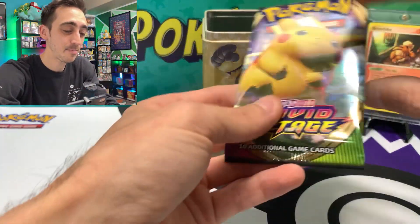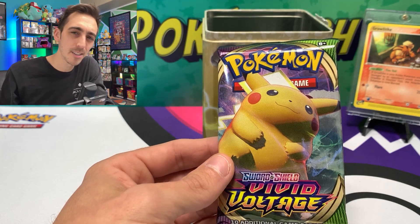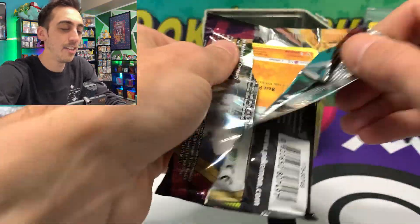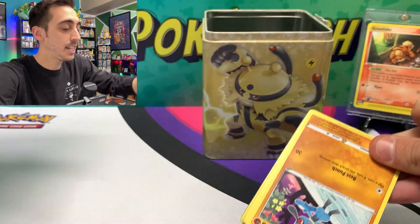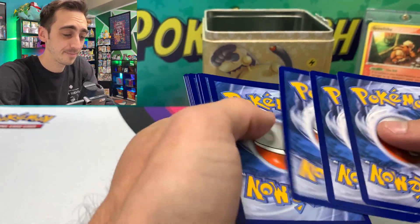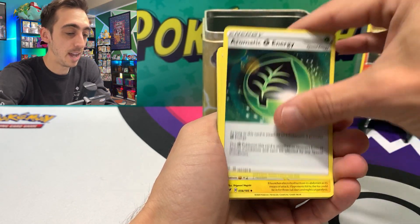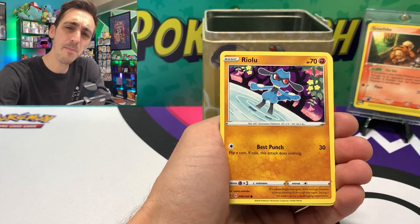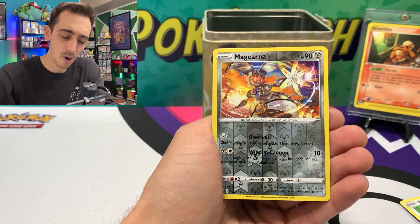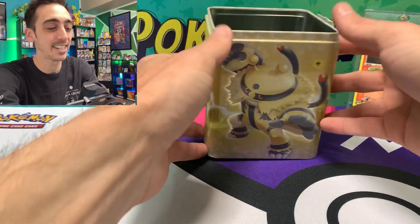Last pack is a Vivid Voltage - so these tins are pretty cool, you get two packs with a chance for awesome alt arts and you get Vivid Voltage, chance to pull that rainbow Pikachu, maybe the full art Pikachu or either of the Leon trainer cards. I haven't pulled any of the Leons - let's see if we can make it happen. We've got metal energy, aromatic energy, Galvantula, Swellow, Wailmer, Weedle, Beldum, Mightyena for our reverse, and a non-holo Barraskewda for our rare. Not a single hit from that first tin.